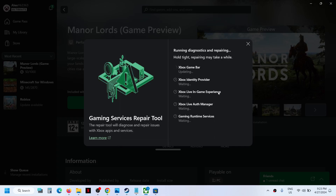Click on Start Repairing, then click Yes to allow. This will take a couple of seconds or maybe a few minutes, so let the process complete. Once it's done, try to launch the game and check if the syncing data issue is resolved.